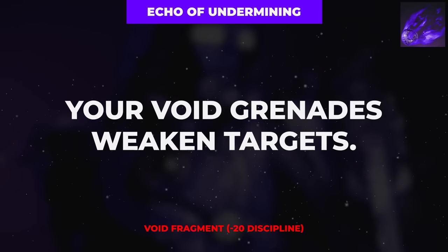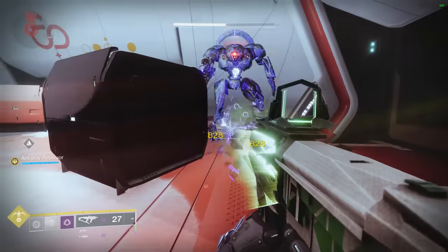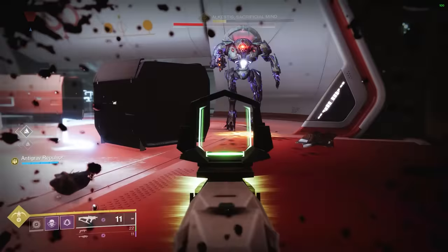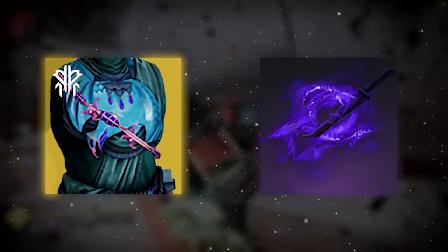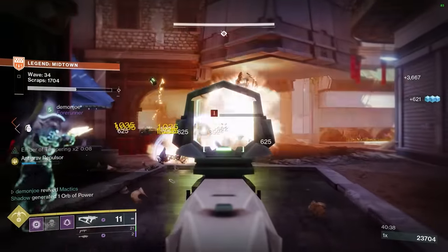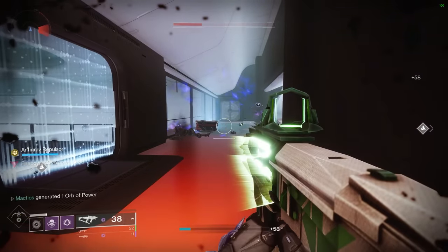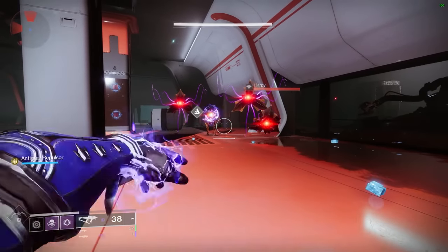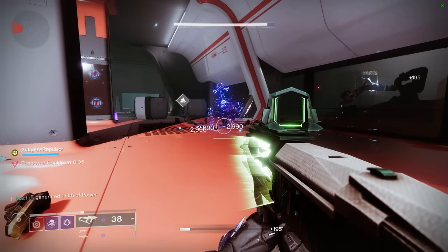Moving on with the build, we have our four fragments to enhance our void Iron Man even further, beginning with the Echo of Undermining to give our grenades the ability to weaken enemies that they damage. Not only does this allow us to rip through foes more quickly, but it also gives us another avenue to get our initial instance of invisibility for our Gerfalcon's power loop and Stylish Executioner kill loop. My two favorite grenades for this build are either the Scatter Grenade for a quick burst of damage on a short cooldown, or the Vortex Grenade for a longer lasting magnetizing field for stronger area of effect control.